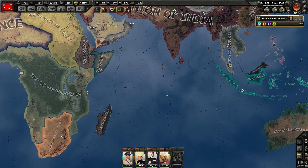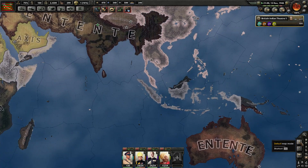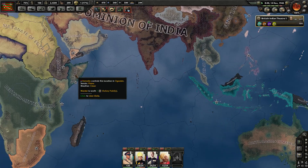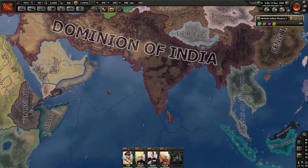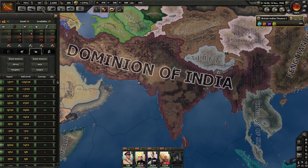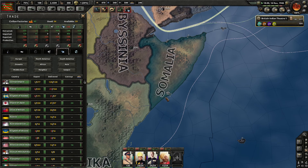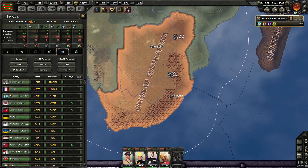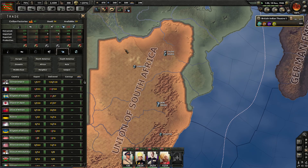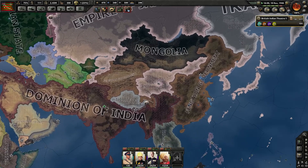Dutch Middle Africa is still there. South Africa is independent at this time, same with Somalia. Somalia and Abyssinia/Ethiopia have split in half — interesting to see. South Africa has a little bit of steel, and I mean a ton of chromium, which will help them out late game for sure.